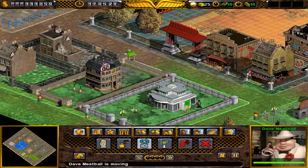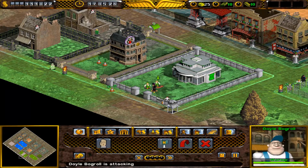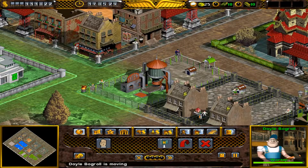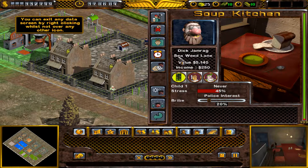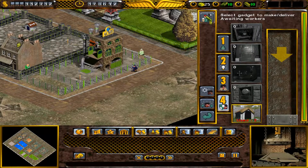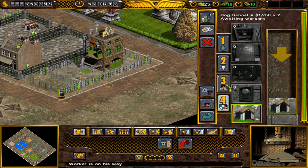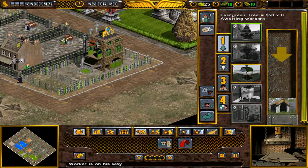I didn't really want to do that yet, doesn't matter. Now let's upgrade this - Thick Jamrag in Seaweed Lane, yes. Another pleasant name. What do I need? I need an oven. Let's get two ovens then, and let's have another two of these. Oven, oven, oven - that's an oven. One, two. Then I'll upgrade these and I'll take some bums.